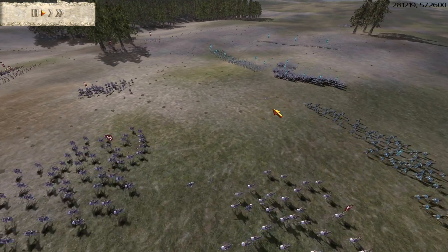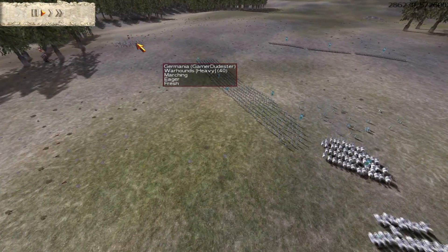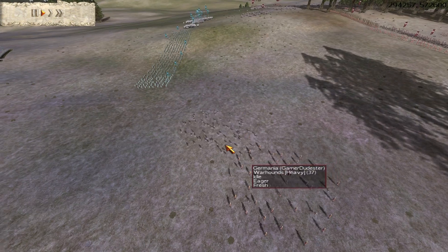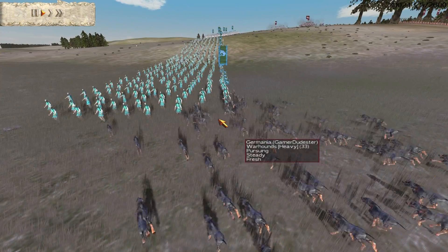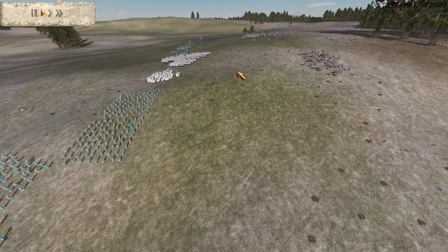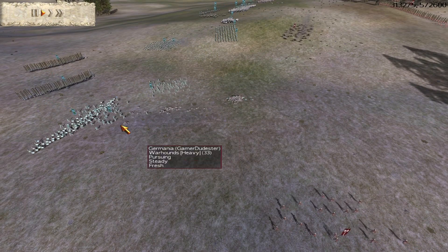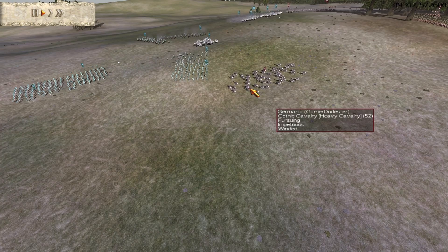I'm going to test out my opponent's micro — I'm going to run my cav around and at the same time use my warhounds. The warhounds aren't a fantastic unit, but they will distract my opponent's attention a little bit. So I'm going to send them at this unit of archers; they're going to do some damage. They're going to start gnawing on these guys, and at the same time I'm trying to probe how good my opponent's micro is. He's going to be pulling away his archers due to the skirmish ability. He's intercepting my warhounds, and now I have a chance with this cavalry unit to do some damage and maybe kill some of his archers.